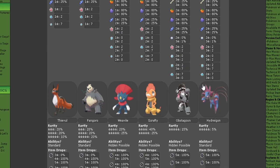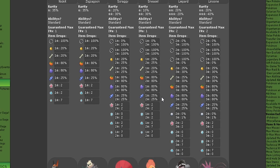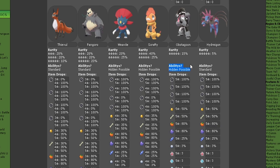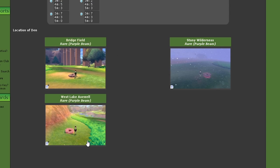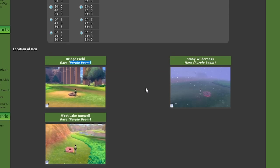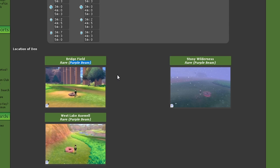You can see the array of Pokemon that are available in den 63, and you can see Obstagoon here. Below it says 'abilities: hidden ability possible.' So we know for a fact in den 63 we've got the chance to get the hidden ability from Obstagoon. Going right down to the bottom, you can identify where this den is located — den 63 can be Bridgefield area, Westlake Axwell, and Stony Wilderness. But it has to be a purple beam. This Pokemon with its hidden ability will not appear in a red beam.